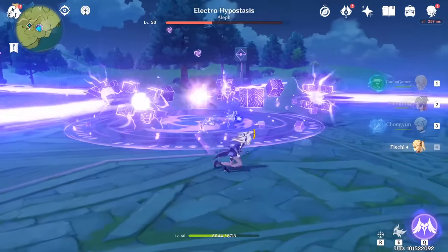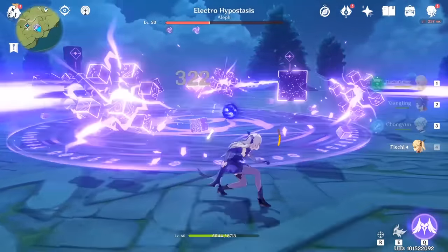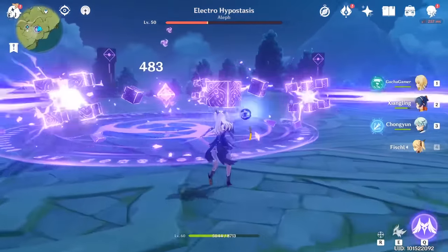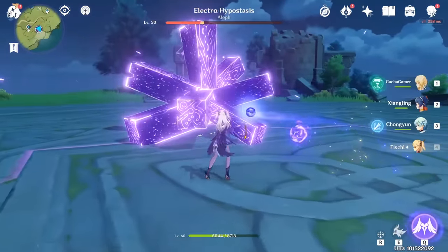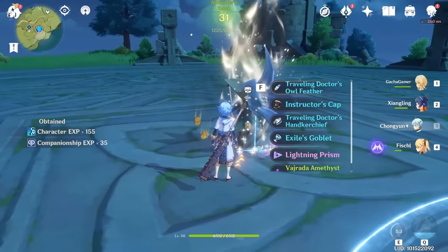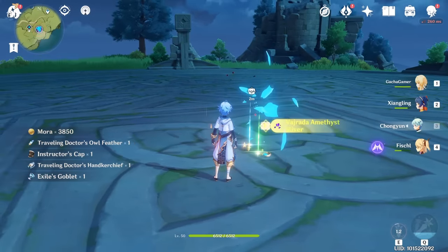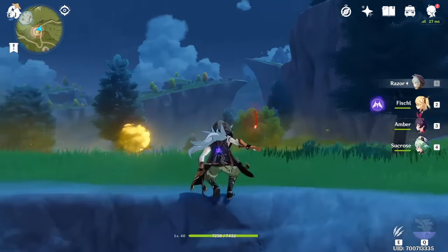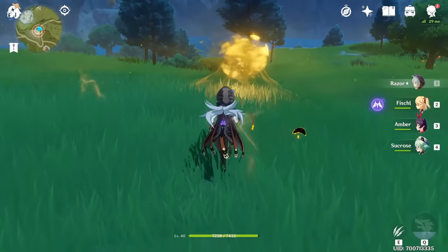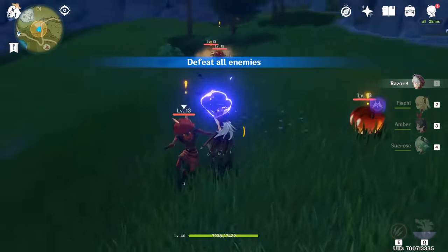Another great option for fast experience are world bosses. All of them drop materials needed to ascend your character's level, so you're basically getting crucial items and a whopping 200 adventure rank experience points per kill. Beat the same boss a couple of times within 10 minutes and you've already earned more experience than a story quest would award. If you're ever out of ideas for more experience, it almost never hurts to go for more leyline deposits.